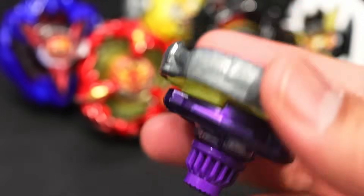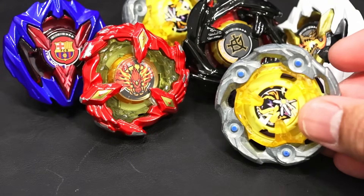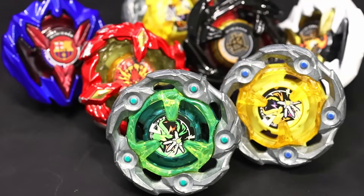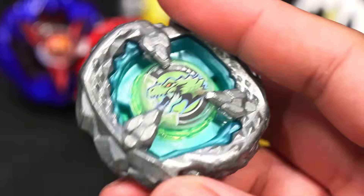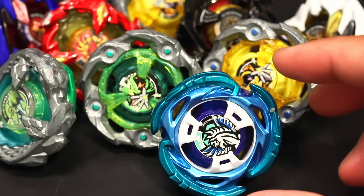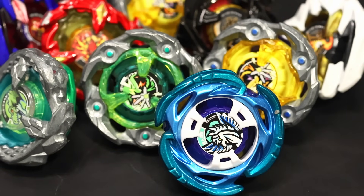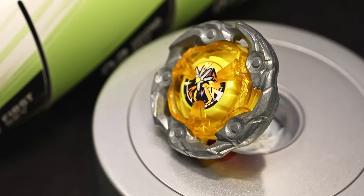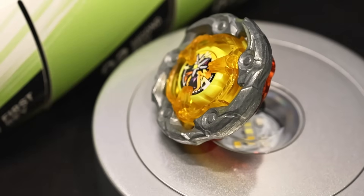Now that you've learned the 3 major stats in Beyblade X, we move on to the efficiency category, which is essentially the union of the 3 stats. Efficiency is calculated by the combo's points per win multiplied by its win rate, minus the product of its points per loss and losing rate. A positive result means the combo has a good chance of gaining points. At the 10th spot, Wizard Rod 360 Ball with 31.13 efficiency.